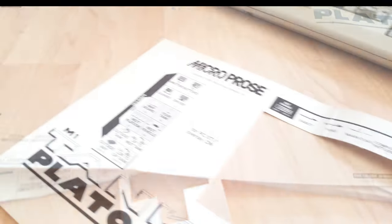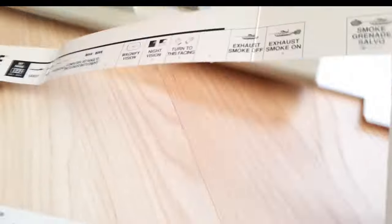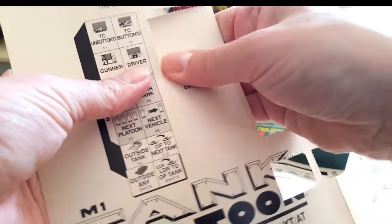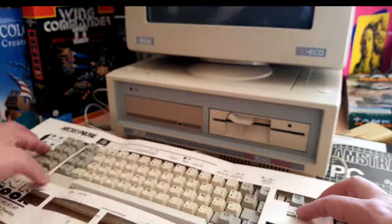Another unique touch from MicroProse is the keyboard overlay. If you know of any other publisher that did the same, please tell me in the comments. Although not indispensable — you could just learn the keys from the manual — it helps you make your first steps into the game. And even more important, it makes your keyboard look like a real control panel, which adds to the professional experience of the sim.